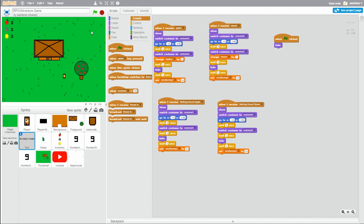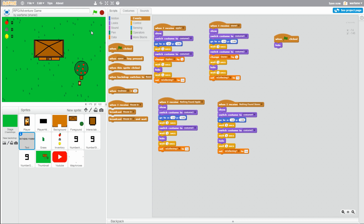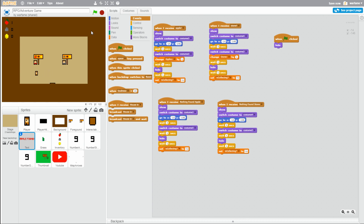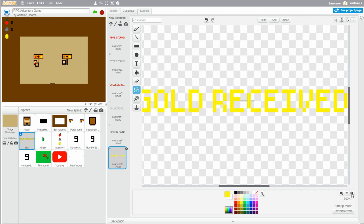Another thing I want to do is add text when we successfully trade gold at the merchant. Right now if we trade an apple for gold at our merchant and press space, it trades it. But I think we should have some text on the bottom that reminds us that we traded it. I already made the text — it says 'Gold received', and that's costume 6.